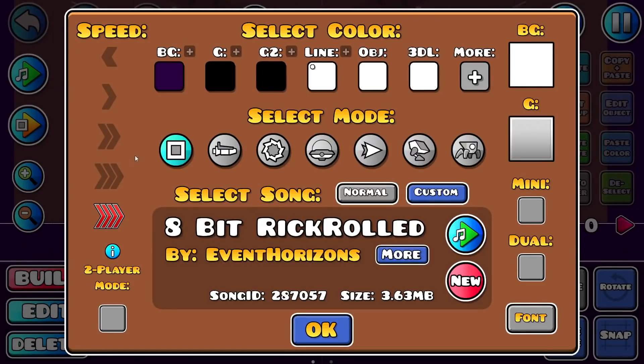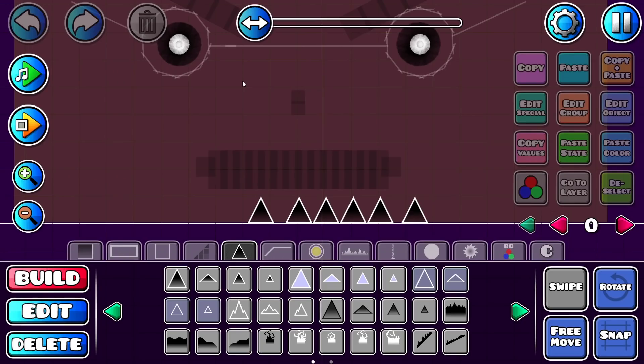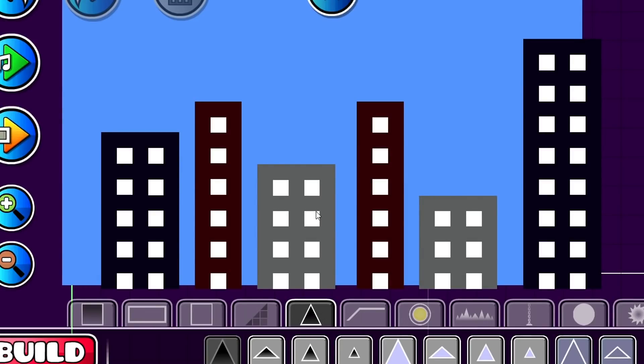Now that we know how far the cube can jump, it's time to move on to the next gameplay: the robot. I think I'm actually going to build a bit of a better background for the robot, because if we're switching the game mode, then we might as well switch everything. It's rather absurd, but I built an entire city for this experiment. It definitely took a while.